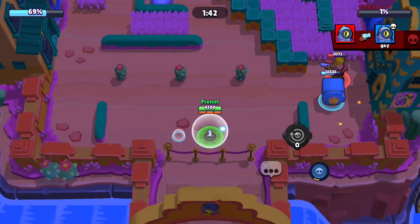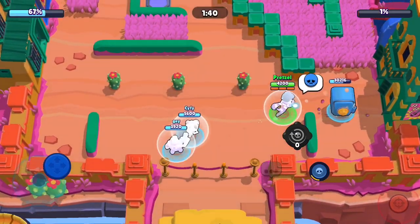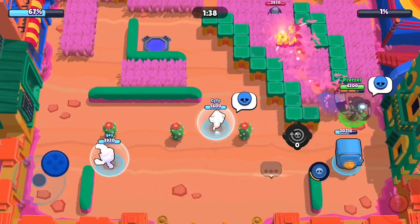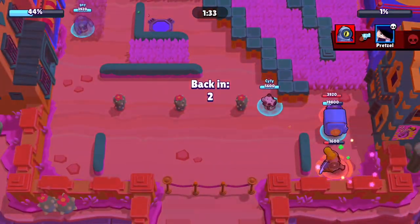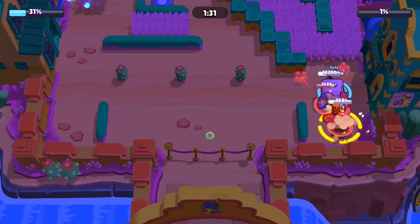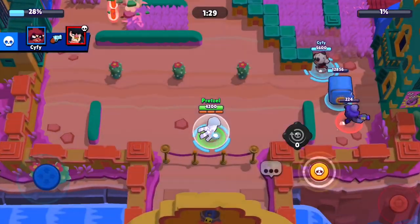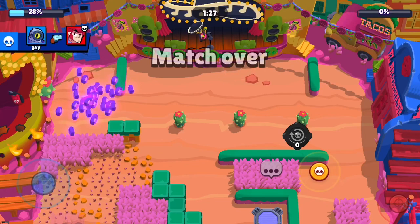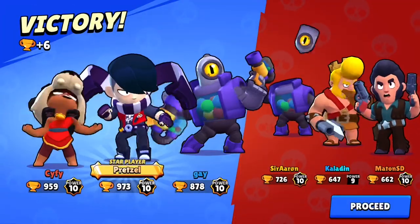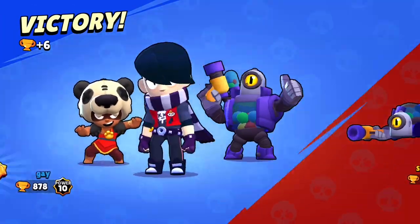20 health left on the safe. There's a Bull on our safe, but I'm not too worried because we're going to be able to defend. The reason I'm going to defend right now is because I'm out of gadgets, so I'm pretty much just going to defend to charge my super. It's at 1%, and I think I'm going to be getting it right there. So that was the first game.